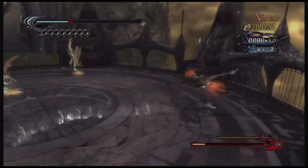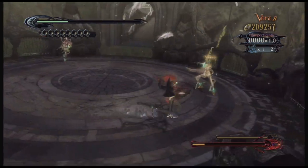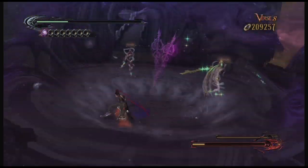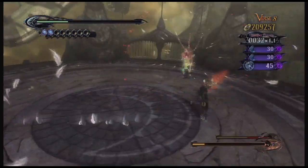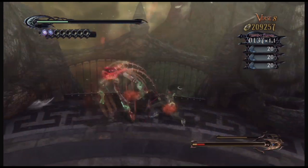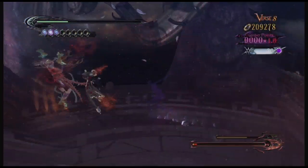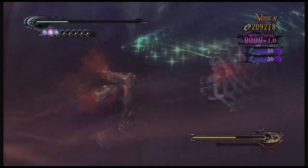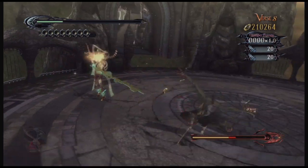The cool thing about the fire mode is that you become immune to fire damage, like in the chapter three lava section. And I think it might also make you immune to taking damage when you fight the enraged enemies, like in chapter two or three. Hopefully I remember to use that if we fight enraged enemies again.